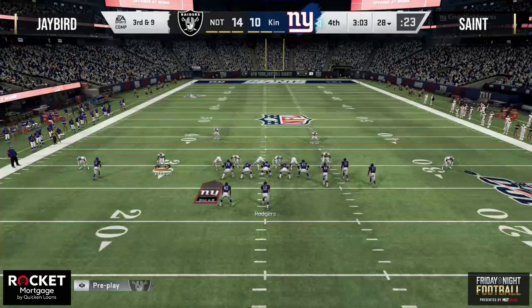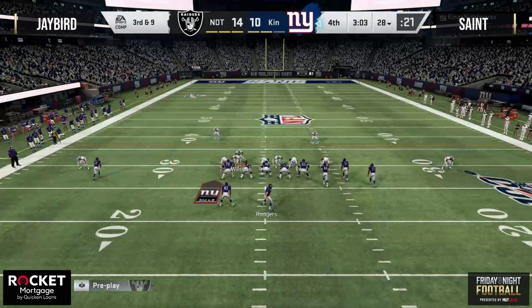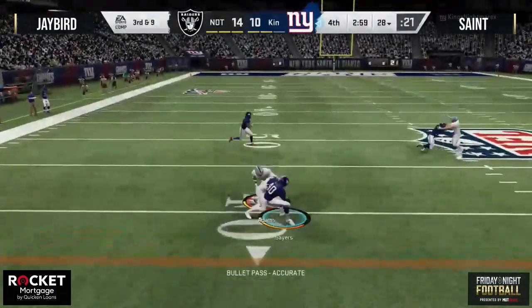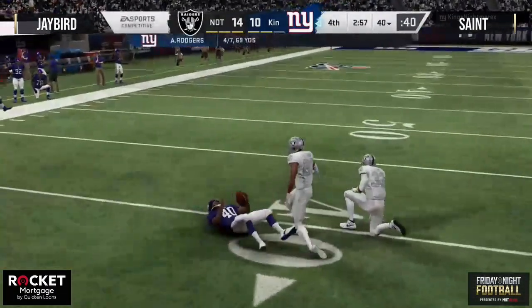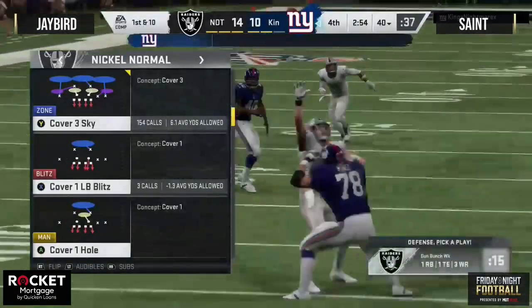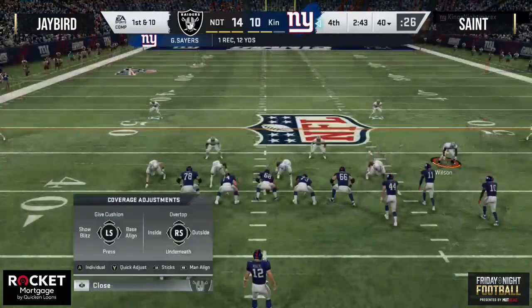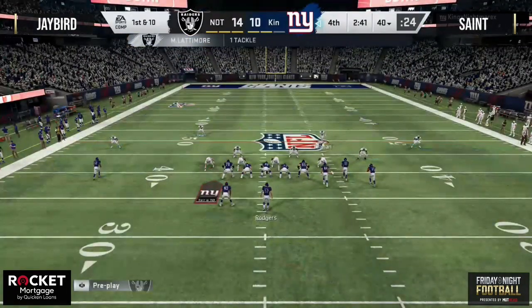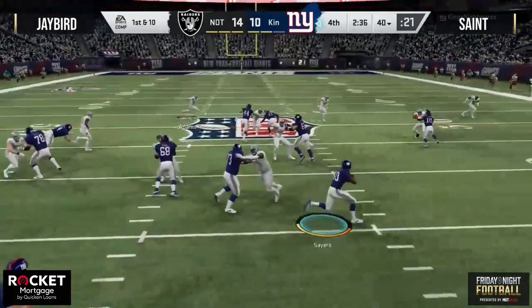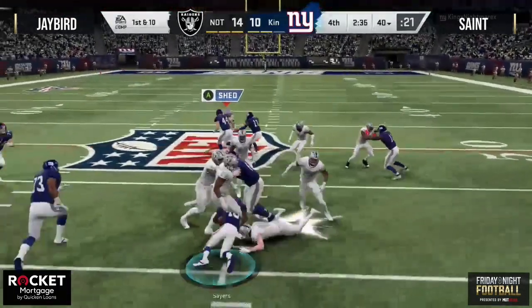Saint's getting a little lazy — trying to match nickel versus strength but now he's out of alignment, kind of hovering on that nickel corner free rusher. Great recognition by Saint though — one of the toughest things is when that free rusher comes in, knowing where your first read is to pick up that first down. Heavy blitz, and he had the streak out of the backfield to Sayers — that's a great checkdown against a lot of these edge blitzes, especially against a cover-two shell. Sayers streaking up the seam picks up the first down.